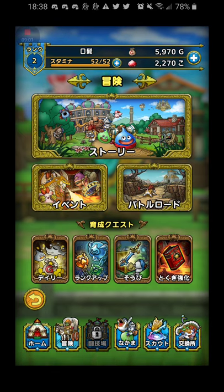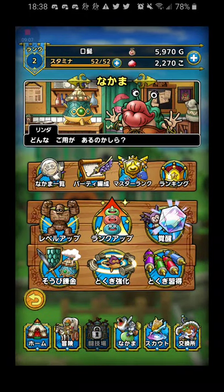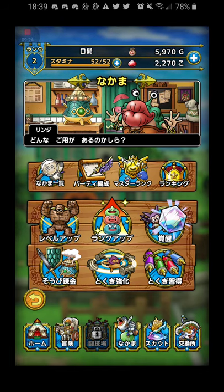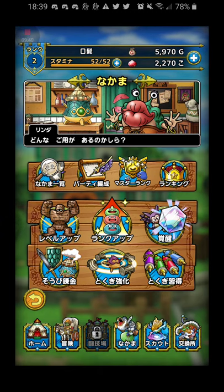Then we'll go down to the allies button, the next menu on the bottom. This is where you'll be doing all of your team management. Below the picture, we have four icons. This is your ally list — you can see all the monsters you have. This is your party management button, the little scroll with the quill, where you'll set up your party and equip your monsters with items.